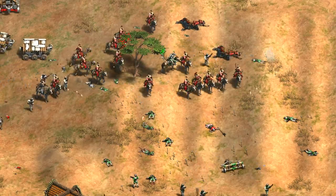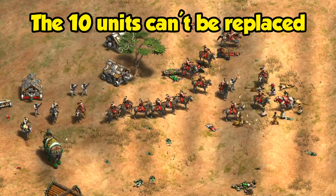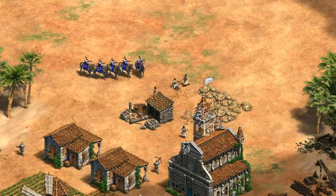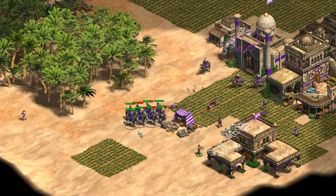On the flip side, if you lose one of your 10 Kipchaks, you also can't replace them. So it's extra important to take good care of them. That means they aren't going to be the core of your army, but they can be useful as a small raiding group around the map, especially if you're a civilization that doesn't already have access to a unit that can fit that role.